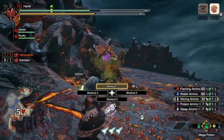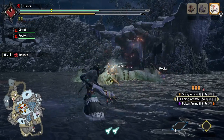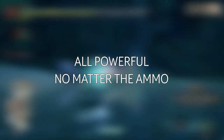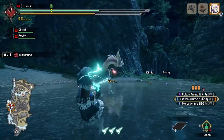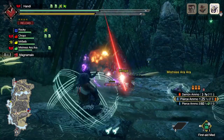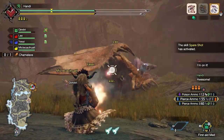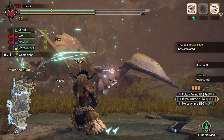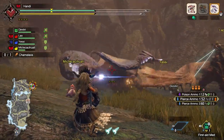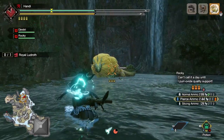You have a plethora of guns to choose from that have different combinations of CCs, so the only thing left to do is figure out which one you want to inflict and go for it. Outside of the different CC ammos, you have your straight-up damage dealers. There are quite a few choices here too. You can go with pierce, which is pretty much the ammo you go to as a default if you're just looking to melt monsters.